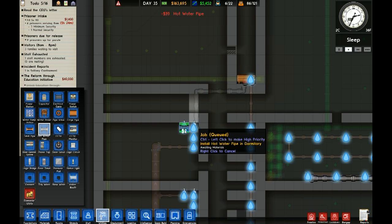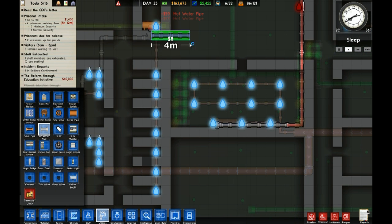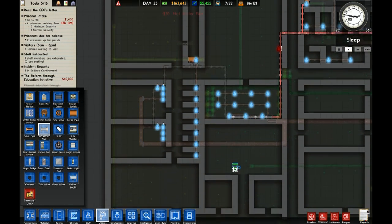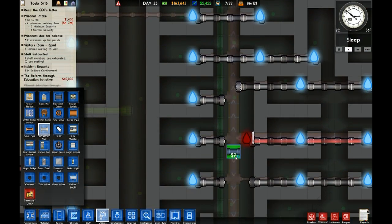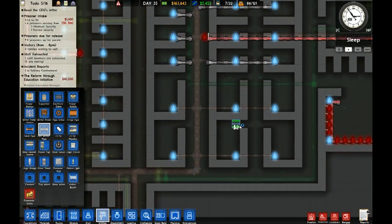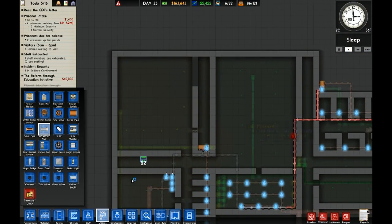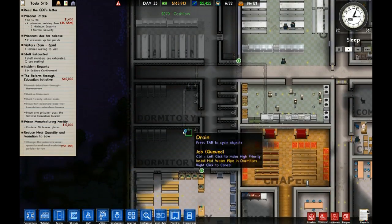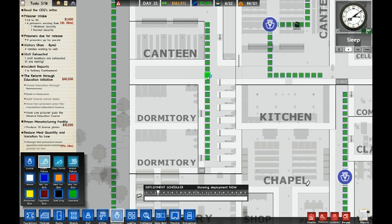All the pipes are hooked up, water is hooked up. Let's check on hot water now. We need to bring hot water from here to here and then down to here. Because this hot water just isn't pumping enough out for this kitchen now. I forgot I put the wrong pipes here. I think everywhere else has hot water.